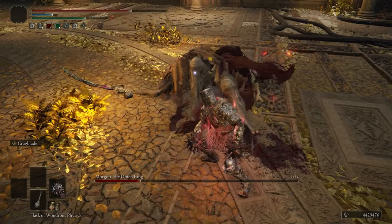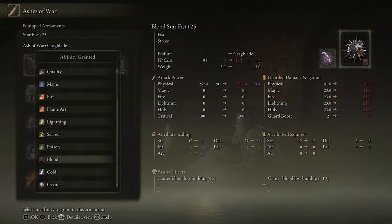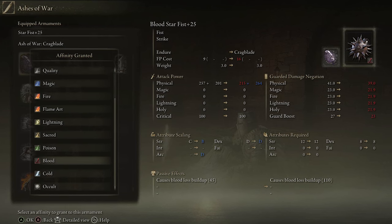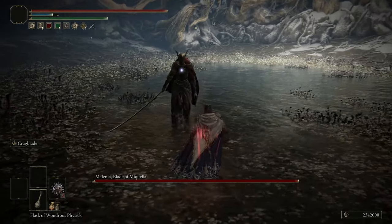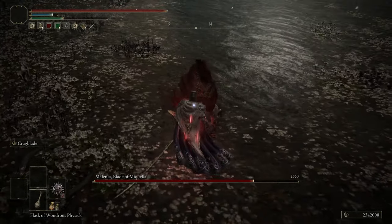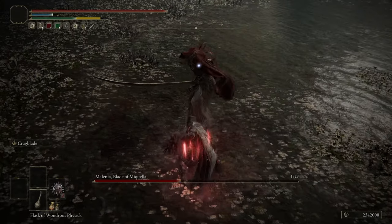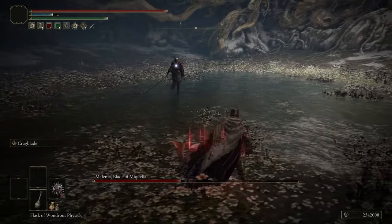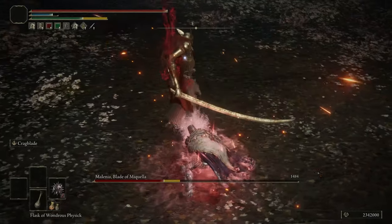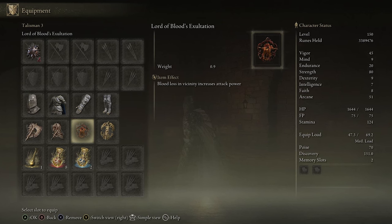Getting back to the weapon, there are two more things to it. When it comes to the affinity to place on it, you're going to want to use the Blood option. It gives the weapon a B scaling in Strength so you can still get some decent physical damage out of it, but it also adds 110 bleed buildup once you've reached my level and maxed it out. If you use the Strength affinity, you only get an extra 30 physical damage, which I don't think is worth it at all when you're also losing out on an extra 65 bleed buildup. I can proc a blood loss in 2-4 hits and that's going to do a lot more damage than the extra 30 attack power. It is worth noting that when you come up against bosses that are immune to bleed, you can switch to the heavy affinity for some extra damage, but in general use the Blood option. And because we can proc bleed buildups pretty fast, I'm also using the Lord of Blood's Exultation Talisman to give me an extra 20% damage buff whenever a blood loss happens near me for 20 seconds.